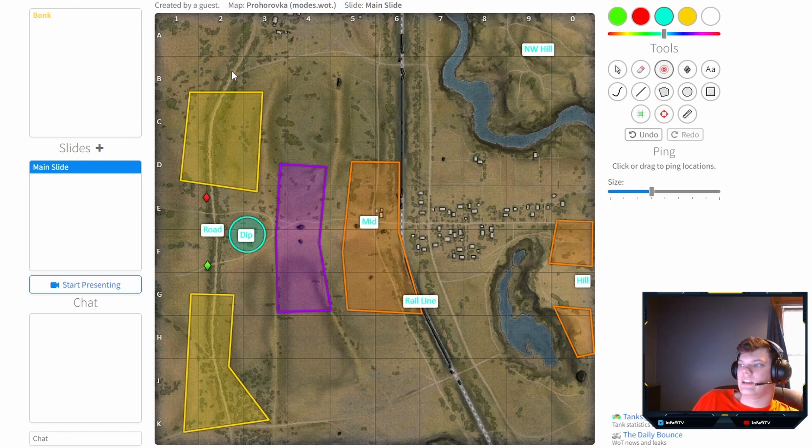For tank classes — tank destroyers, especially slow casemate TDs, should sit in these areas here. Make sure you have a light tank to spot. If your light tank dies early and the enemy light tank isn't active, keep pulling back further into the bushes and make them come to you. Hopefully a medium tank will take on the spotting role — some games don't have light tanks but a spotting-capable medium can fill that role.